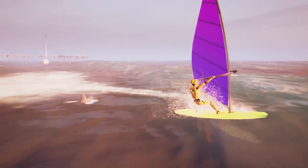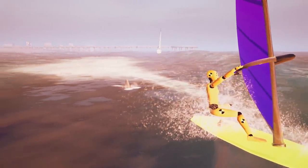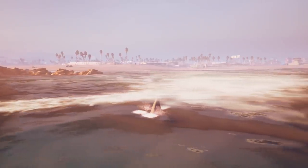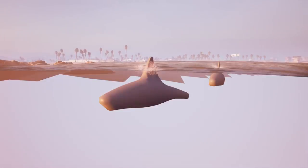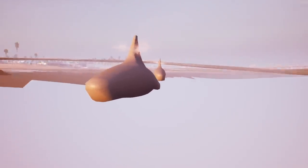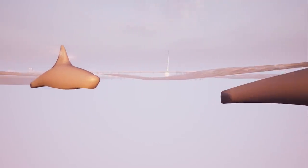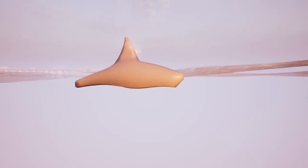Over on the beach, there's an incredible crash dummy riding the waves while sharks are chasing after him. Surprisingly, if you take the camera underneath the water level, you can see that the sharks are sort of fully modeled — they look like they were made out of Play-Doh, but there's a lot more to them than I was expecting.